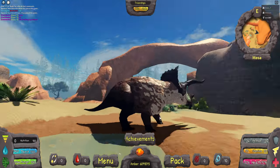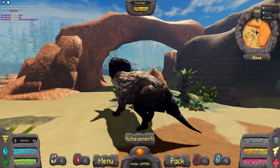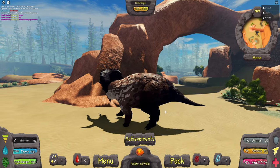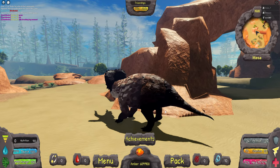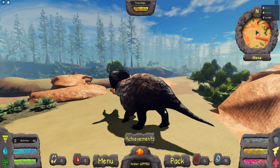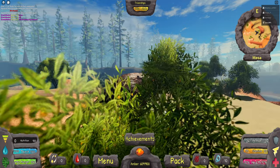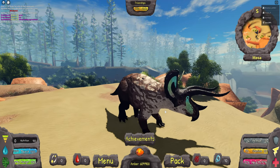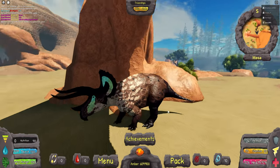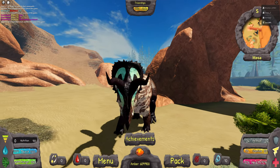We also added trotting. If you press X, you begin trotting — we haven't added it to mobile yet, so we've got to do that tomorrow. Trotting just uses the walk animation but makes it faster and gives you faster speed. The only downside is that you don't regain any stamina when trotting. Currently trotting is two times faster than walking, and running is 4.75 times faster than walking. Press X again and you're back to normal walk.